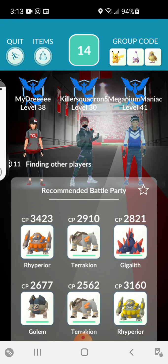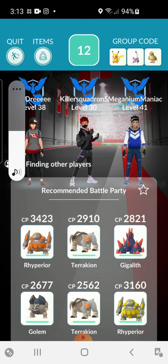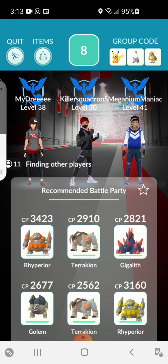I'd like to get the Tornadus just because I want the regular form. I don't want to put mine on too high because I don't want it to be knocked out, so it's level 11, which is nice. We've got 11 people in the raid. I'm happy with the team — they're all rock types, because Tornadus is weak to electric, rock, and ice.